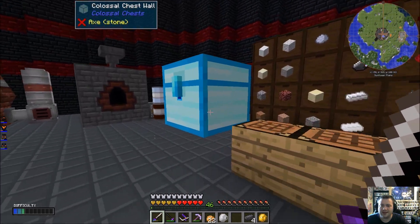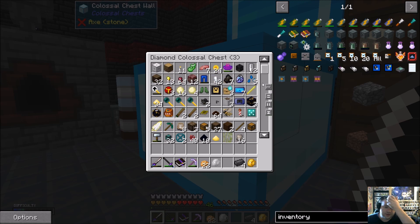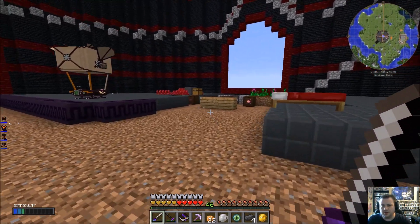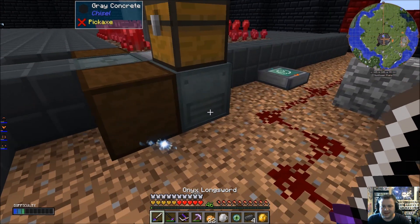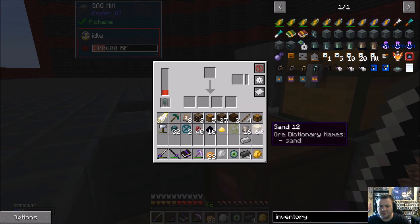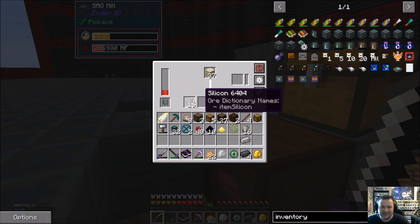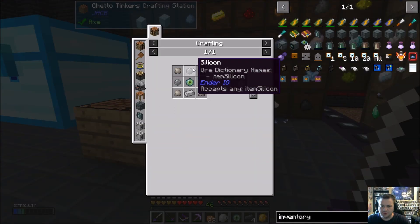We're going to need blaze rod, ender pearl, and adamantium. I hate searching through this thing. I've got most of this stuff. I'm going to go ahead and Sag Mill up a stack of sand — let's see how fast the Sag Mill runs with an Octatic Capacitor. So we got some silicon and that remote awareness upgrade.